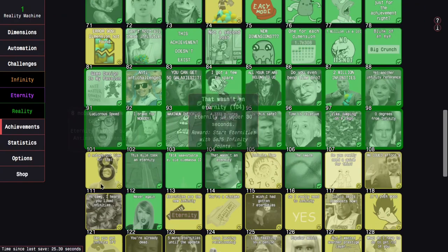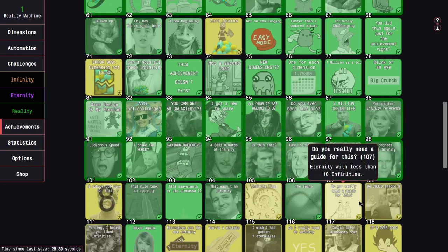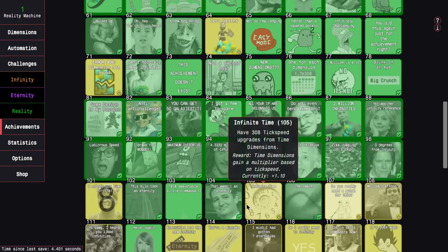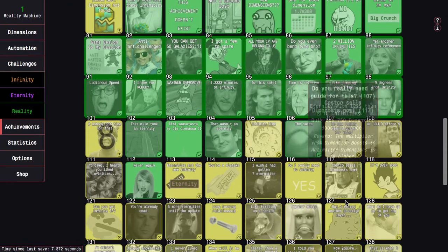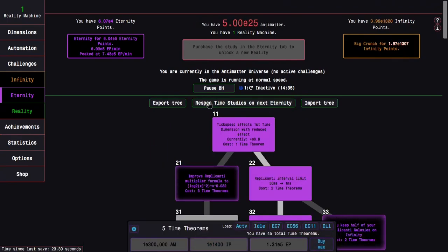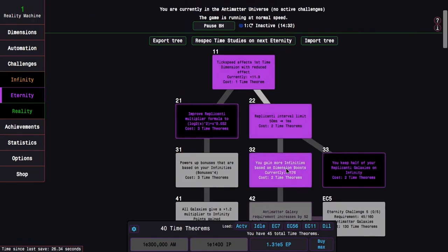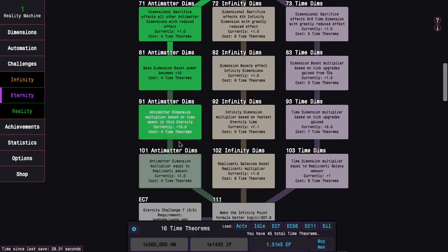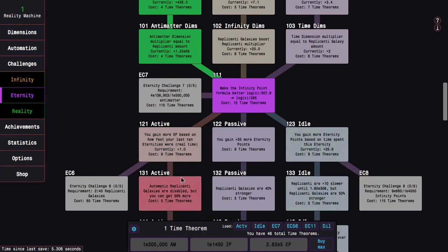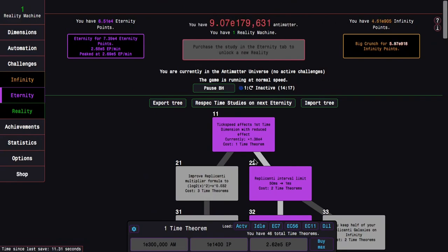I can probably get some, but I can't really get these because of the boundless flow, which you can't really disable. So I do have to let the auto achievements cover those. Now I have enough time theorems to go with the anti-dimension path and get time study 111, which is pretty good. But when I'm able to get like 121, 122, or 123 — that's when it's gonna get a lot better, because this just helps me get more infinity points.